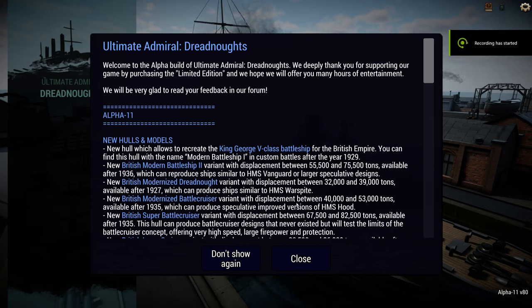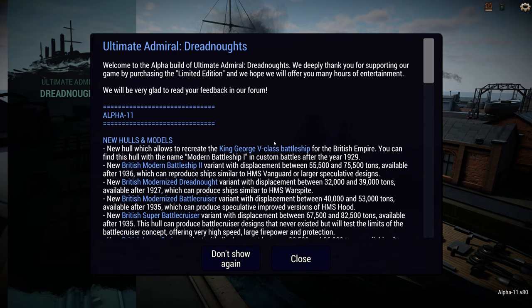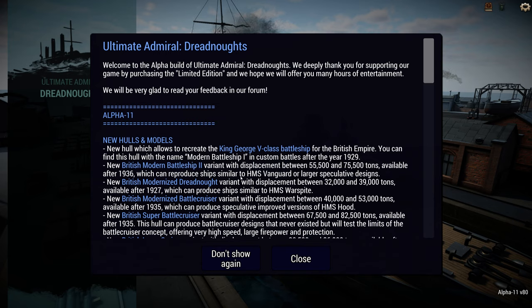Hello, Brother Monroe here. Welcome back to Ultimate Admiral Dreadnoughts. Brother Monroe reads the patch notes because Alpha 11 version 80 of the game dropped while I was asleep and I hopped on as quick as I can, just to tell you about what's coming. I've read through the patch notes so I'm just going to highlight things, but you can pause and read the text yourself, or there's a link in the description to the blog post which will be the same as the patch notes.